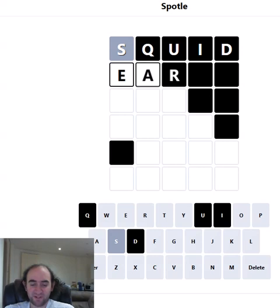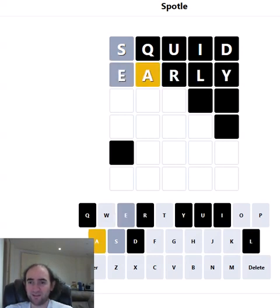So on the second guess, I want to find out about some vowels. We'll try the E and the A, and we've got the A. So we're starting to make progress — that's at least some good news.